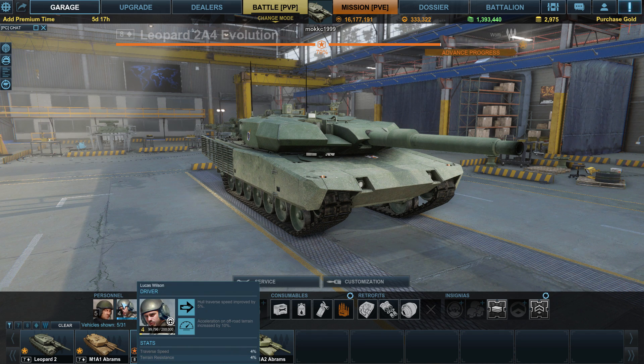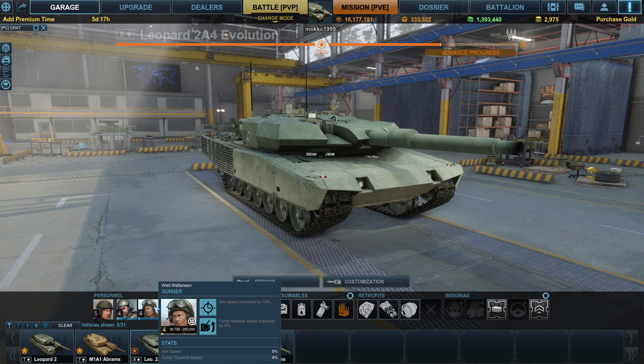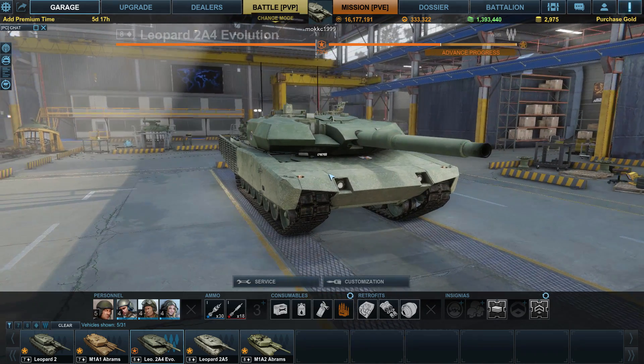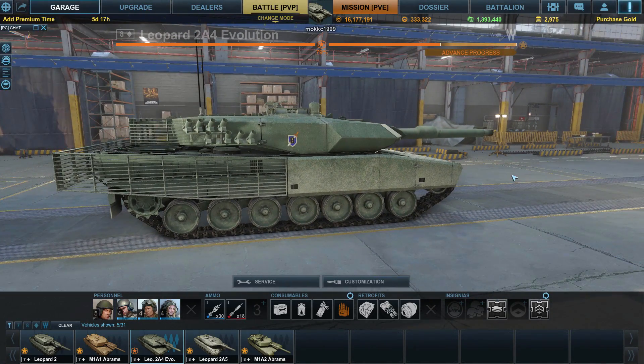For crew I have spin-to-win and off-road acceleration for the driver skill. For shooter skill I have aim speed and turn traverse, although I'm thinking of switching hull traverse for shoot-from-the-hip, which minimizes the minimum accuracy circle so it contracts a little, helping you achieve maximum accuracy faster along with your aim time.